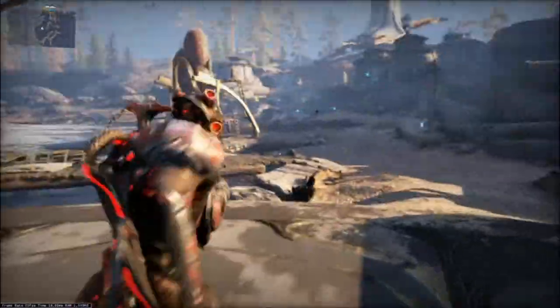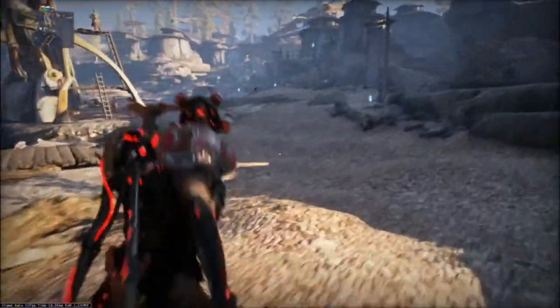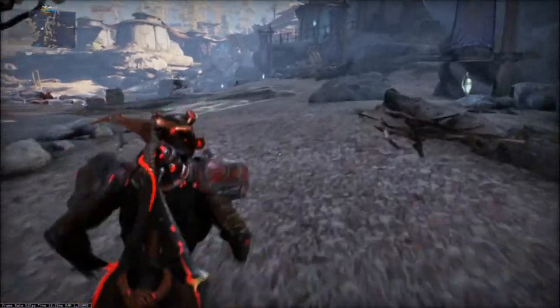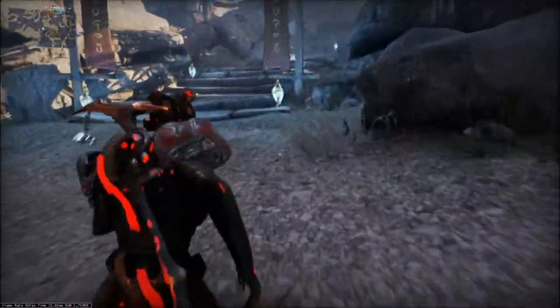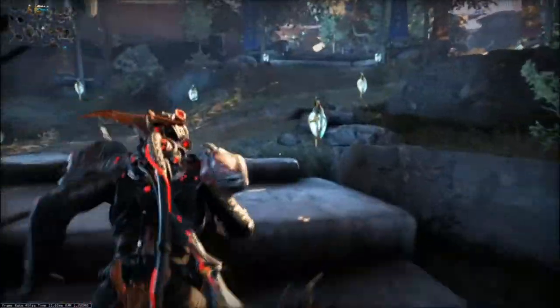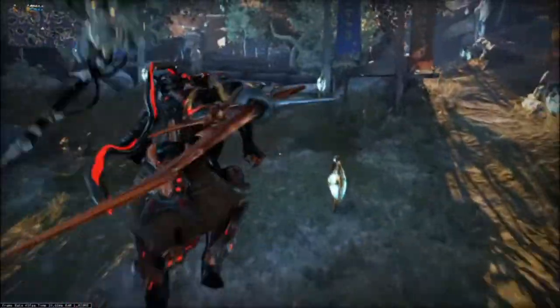The Mote Amp is going to be your starting point, but the Amp system is what matters. The Mote Amp is absolutely terrible, and we are going to be replacing it before we start really hunting. Don't worry though — you do not need the meta Amp for your first hunt. You just need to get rid of the Mote Amp, because the damage output is abysmal.